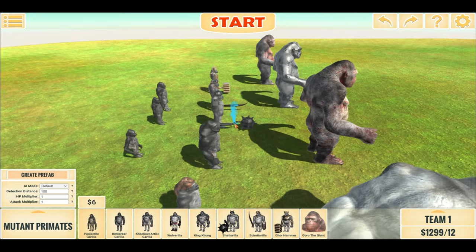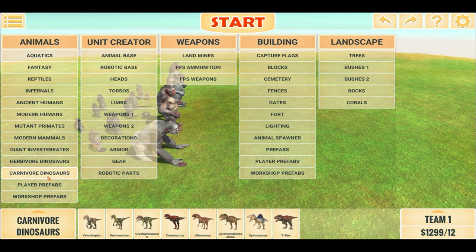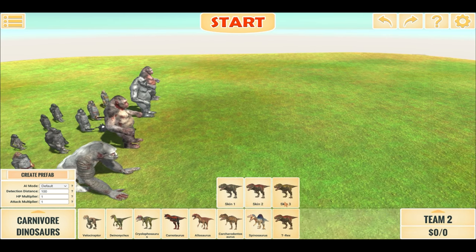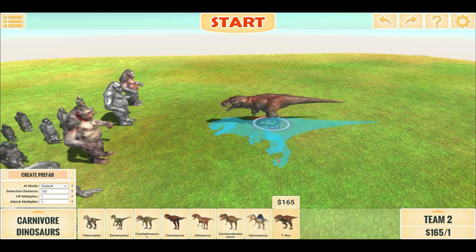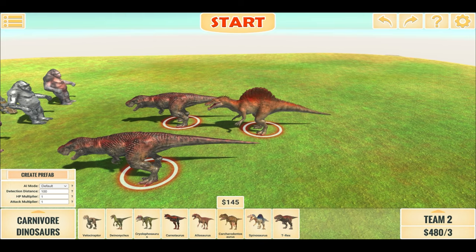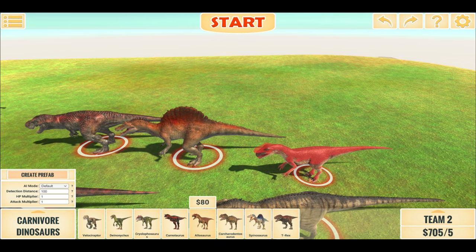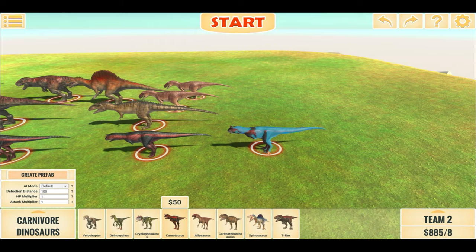We have this team here, faced against an equally priced team. So for our first battle, let's meet with the team of Carnivores. Let's line it up properly — let's put two Rexes, one Spino, one Carcharodontosaurus, and two Allosaurus.